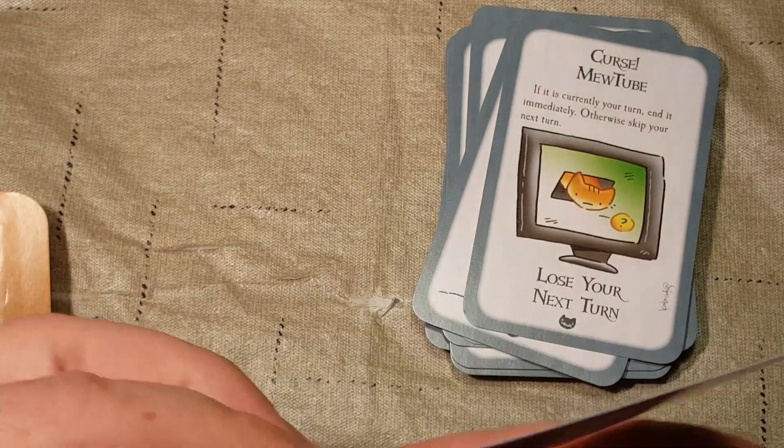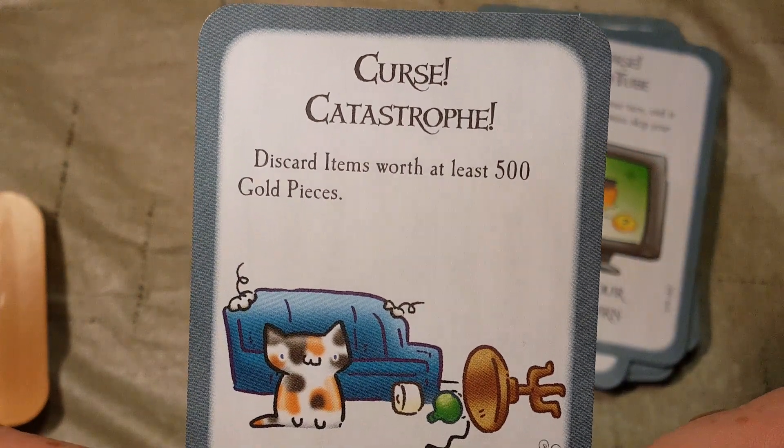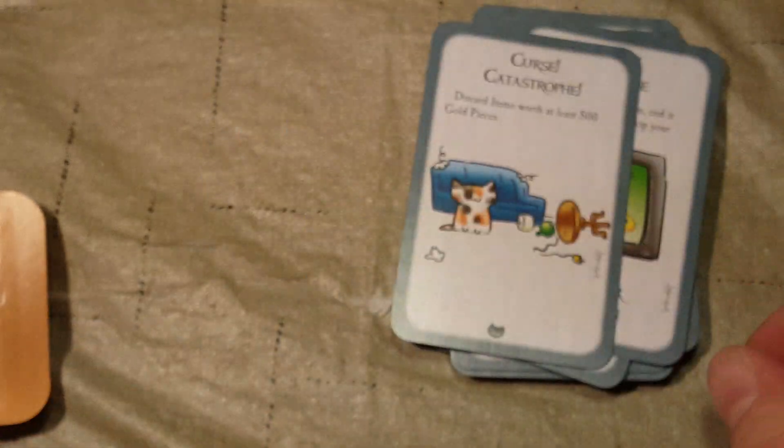And the final card for Munchkin Kittens is Curse: Catastrophe. Discard items worth at least 500 gold pieces. Boom.